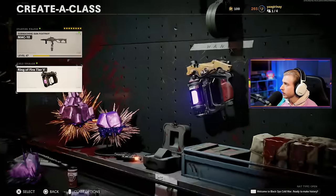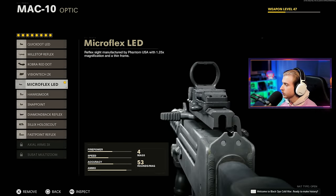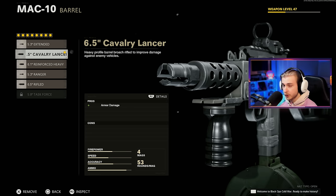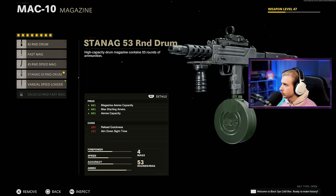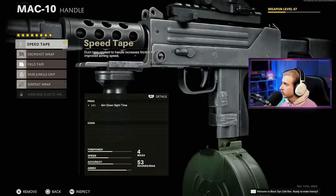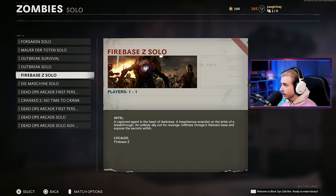I'm going to switch this to Ring of Fire. For our build, I'm going with the Microflex LED — this is my new sight for the week — the SOCOM Eliminator, and the Cavalry barrel. For the body attachment, we don't have a high enough level for the Ember Sighting Point, so I'm going with the Tiger Team Spotlight. Bruiser Grip for movement speed, the 53-round drum mag, Speed Tape, and the SAS Combat Stock. Let's hop on Firebase and try to knock all this out.